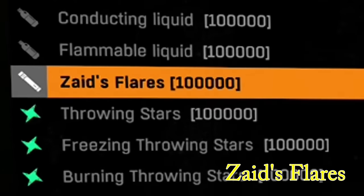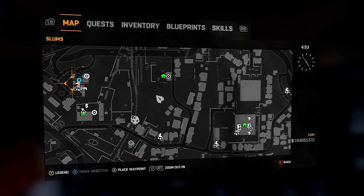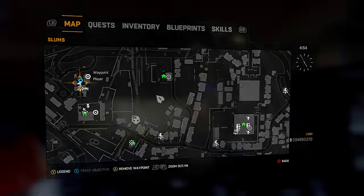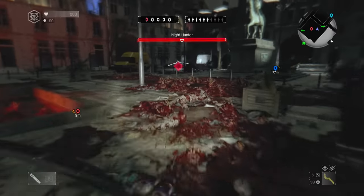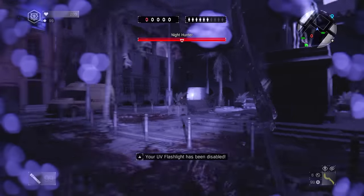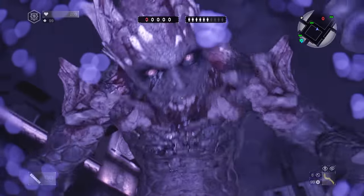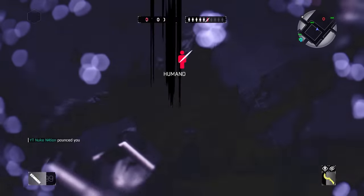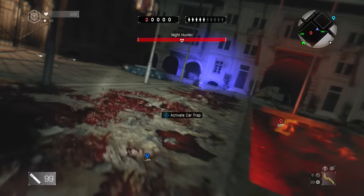Next item is Zaid's flares — these are way better than regular flares. You need a blueprint for them, which you get from a quest from a person located at a specific safe zone. When you get to the safe zone, find Zaid in the garage, talk to him and he'll give you the quest. Flares are very important during zombie invasions because after you get hit by UV spits, if you don't have flares you're pretty much screwed. Make sure you have flares of some kind — even regular flares will do.